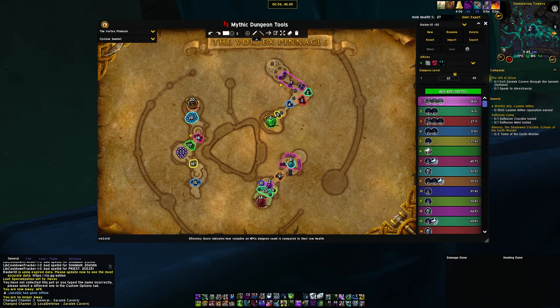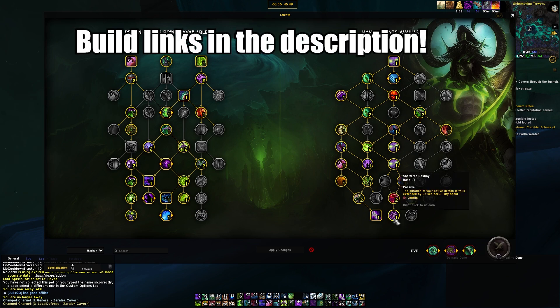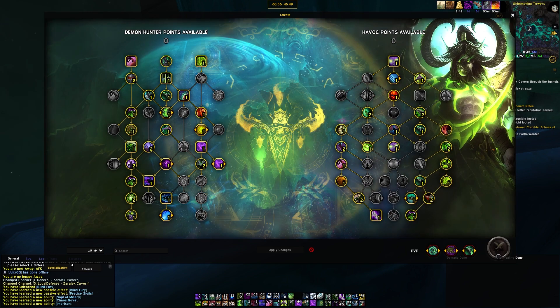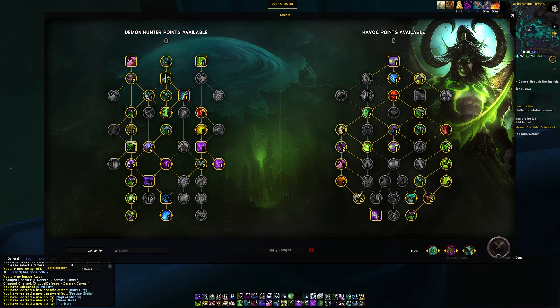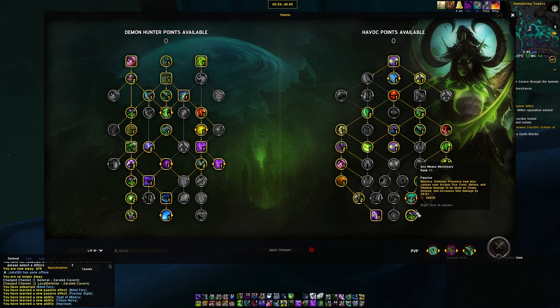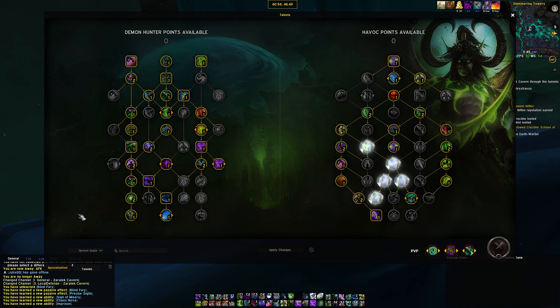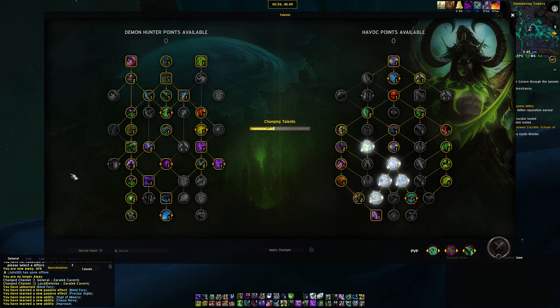The first important build today is the Left Right M+ build — your bread-and-butter build. In any sim where it says 'current,' that's this one. It's built around throwing your glaives out, Ragefire damage, really big mastery scaling, big crit scaling, and Eye Beam damage. This is the standard build that's been used for a while.